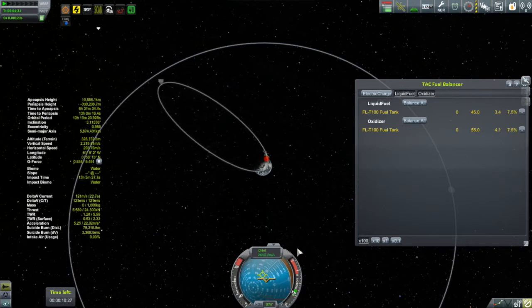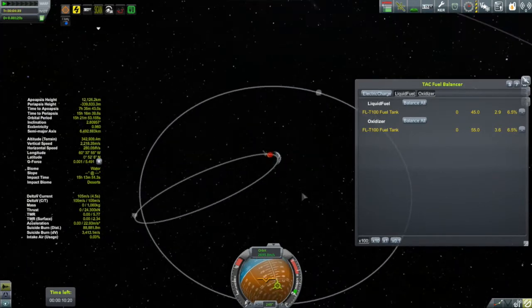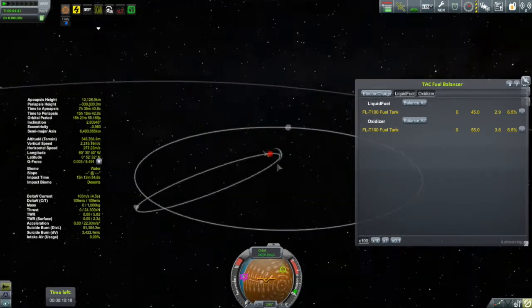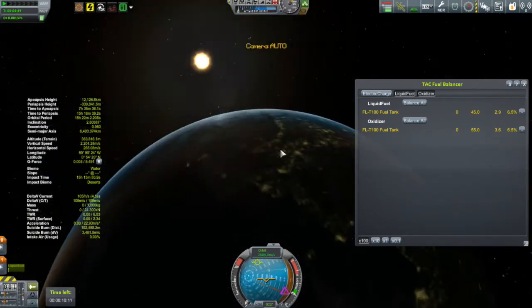We're getting close to our required apoapsis of 1,200 kilometers. And there it is — and I burned a lot of fuel. I only have very little left, and my inclination is terrible. I'm clearly coming in well below the moon's orbit. That really sucks.